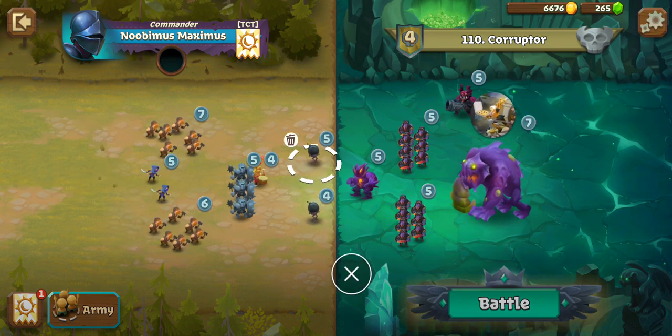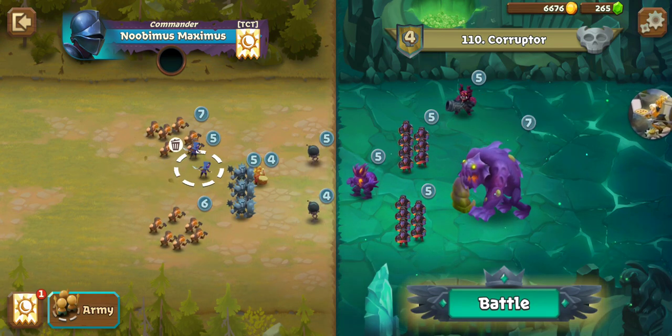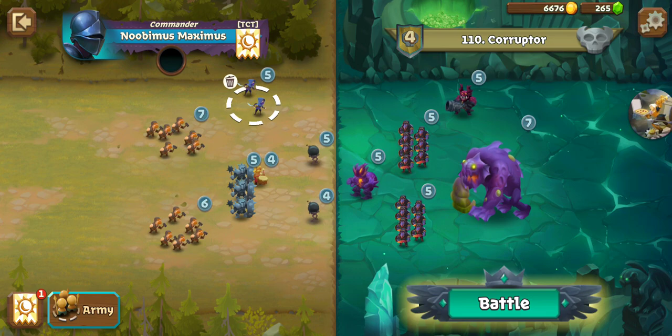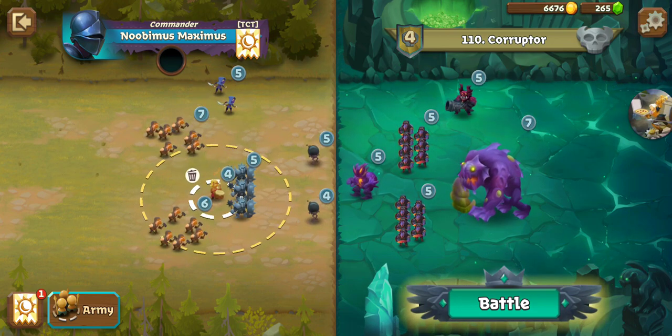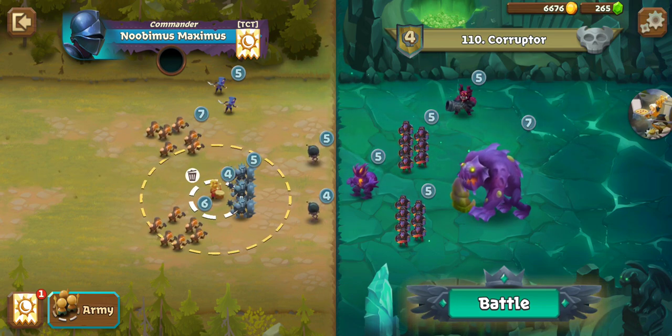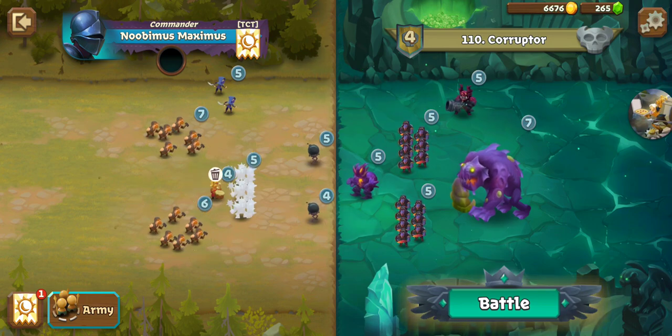Now, let's use Assassins on the Cannoneer — ta-da, that resolves him. I've got my Drummer and my Thorn Guards — but the Thorn Guards are going to take forever to get there. Let's get rid of the Thorn Guards and put in a Brute — it'll take him less time to get to the Devourer.